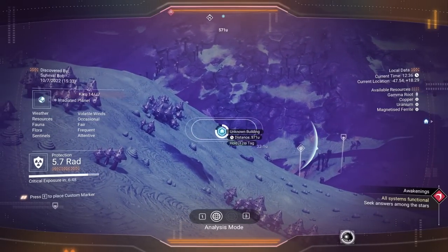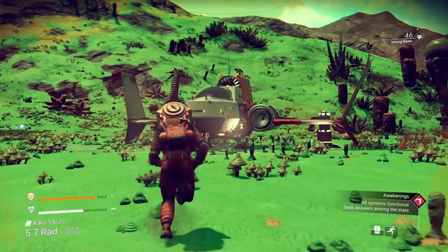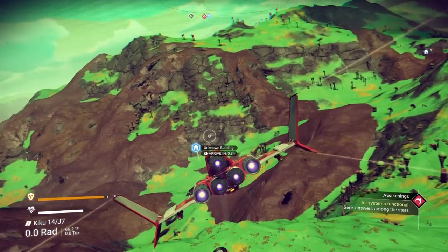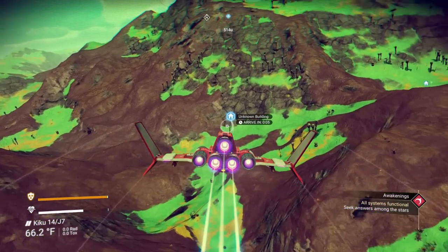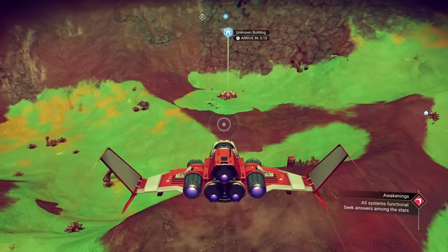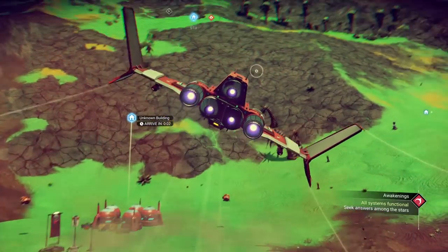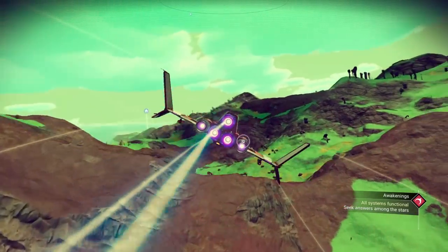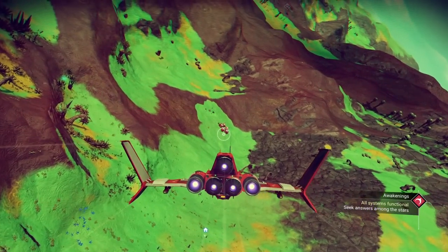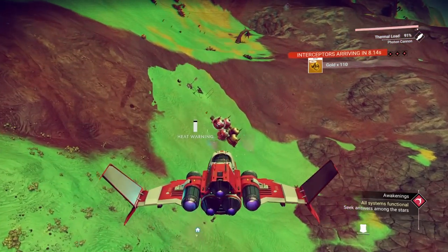We got another building - let's go ahead and check that one out. You'll notice that sometimes you'll find a great line where there's just lots of buildings - they tend to run in a line, north and south generally. This is a sentinel depot. We can shoot these and collect the resources and really make the sentinels mad. Not something I recommend for early game if you don't know what you're doing. However, it is a lot of fun and you make a lot of money doing it.